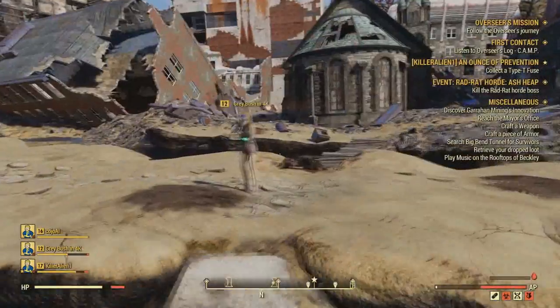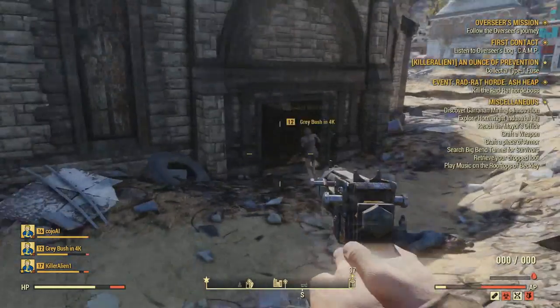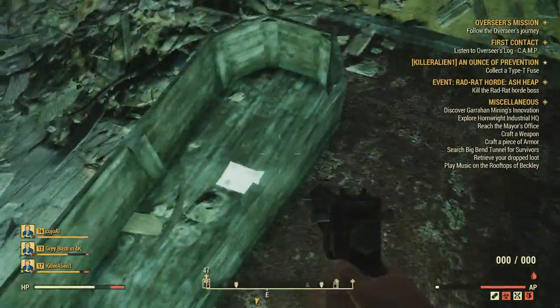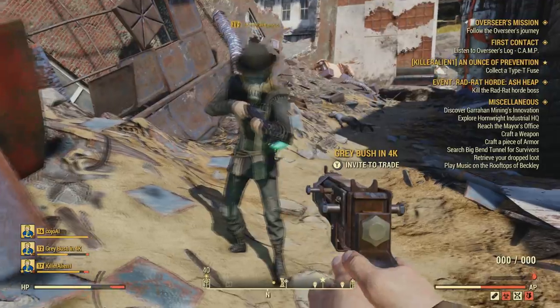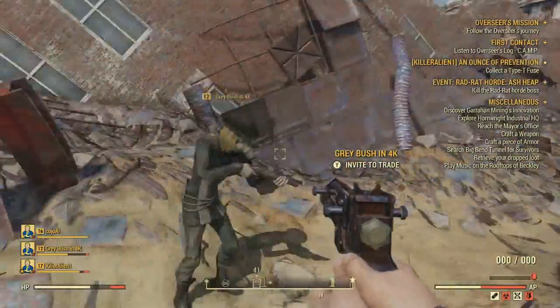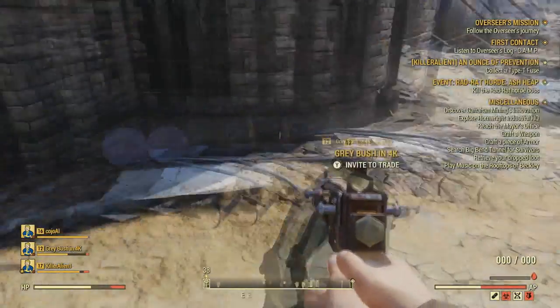For the second location to collect the preacher's robes, head over to this general area on the map. Go inside this church and it'll be located in a coffin, along with a note next to them. My buddy picked these up too, but they will be there when you come here. If they aren't, that means someone recently picked them up — check the other location. The note is proof something will spawn in this coffin, though it may not be there every time.